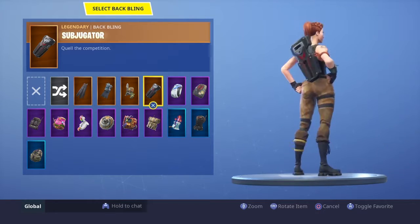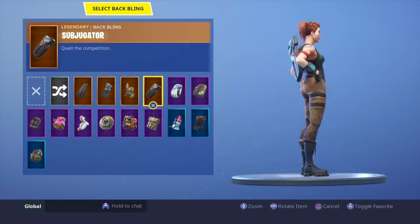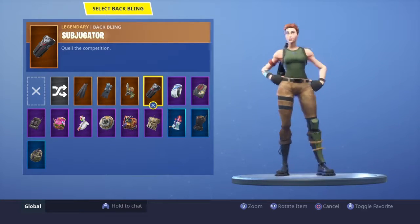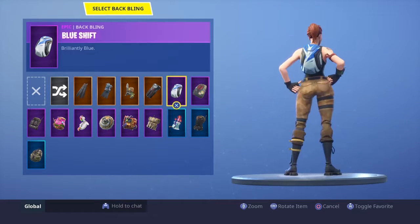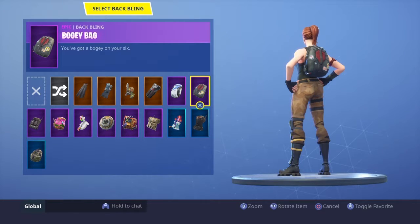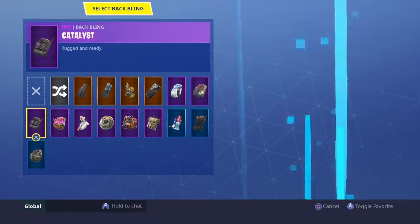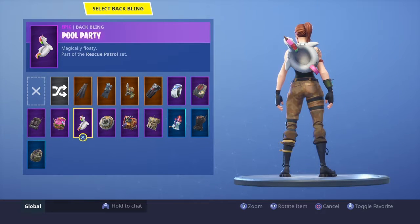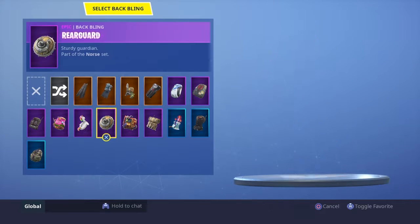Sub-Juculator — whatever — this is the one for the Enforcer. Blue Shift is the PlayStation Plus back bling. Boogie Bag is the Wingman one. This is the Road Agent one. Zoe one. The Pool Party from Season 5 Battle Pass.